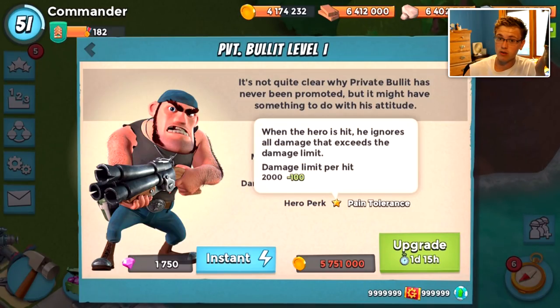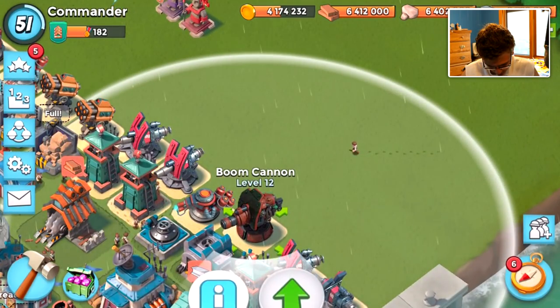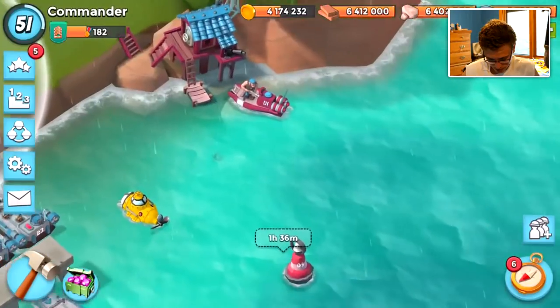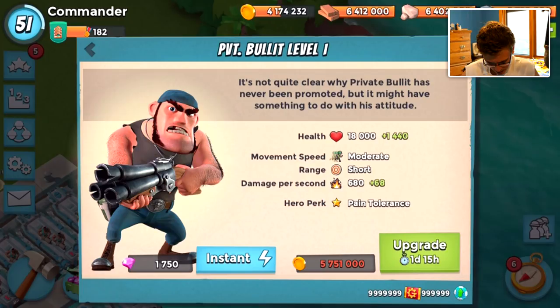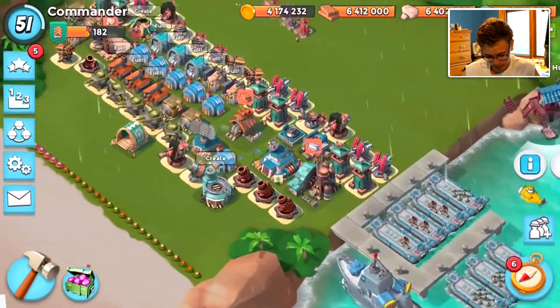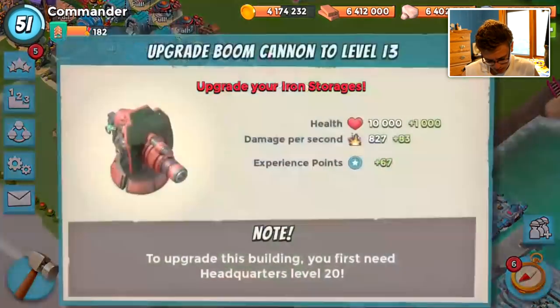It says damage limit 2,000. So if a boom cannon shot — let's see, what does a boom cannon shot do at this level? A boom cannon shot does 827 damage. I'm assuming it gets better when you upgrade it or something. Damage limit per hit. So if he gets hit by like a boom cannon or something, he will not just instantly evaporate from a huge boom cannon hit. For some reason I thought the boom cannons were stronger.